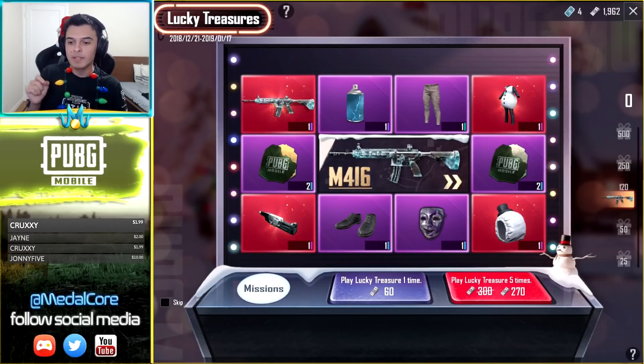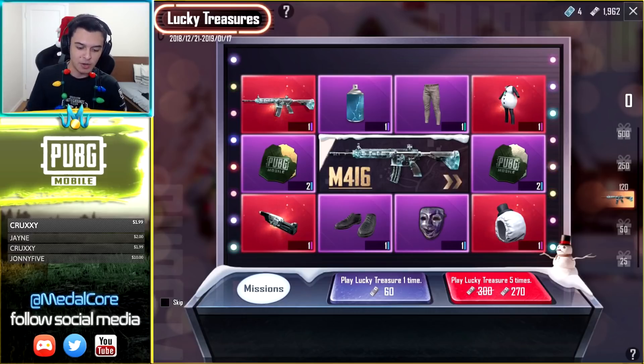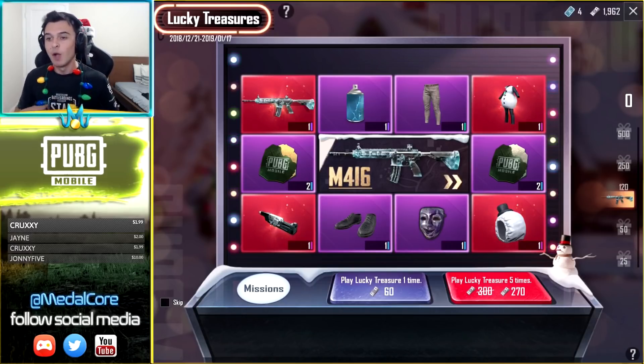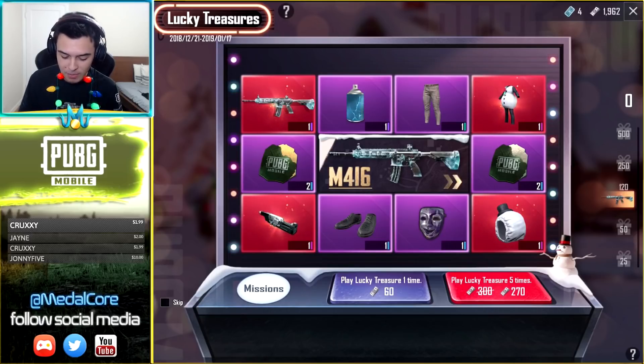We're gonna be pooling — we spent 25. Shout out to the people who donated: shout out to Jane, Cruxie, Johnny5 Invent, and Andreas, thank you guys for donating during today's stream. I want this Frozen M416 and then we can try to upgrade it and see what we can do. We're gonna pull with about 2,000 UC we have here — we're gonna pull as many times as we can, so here we go.